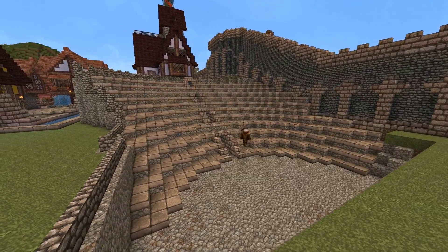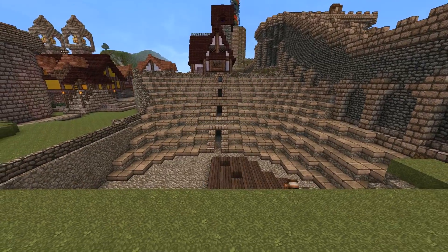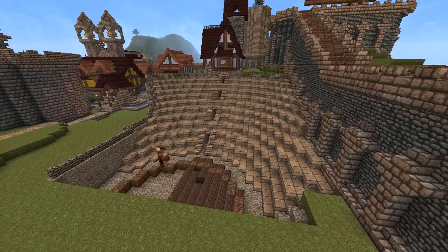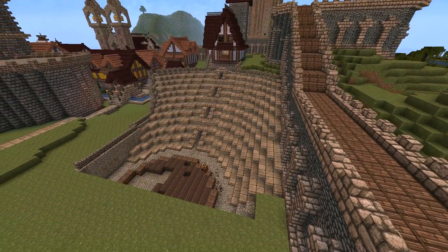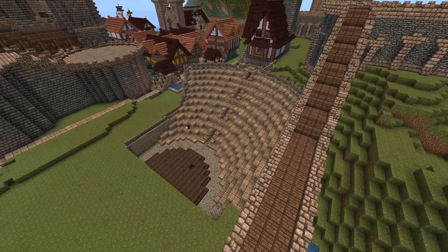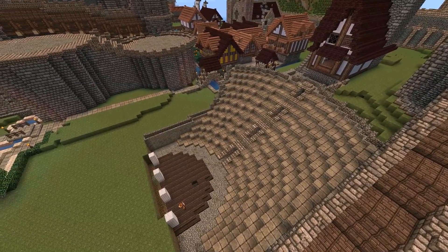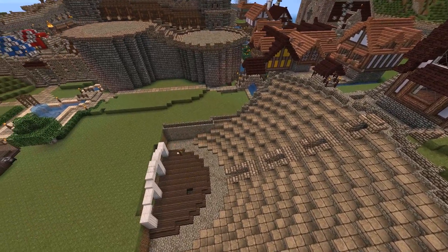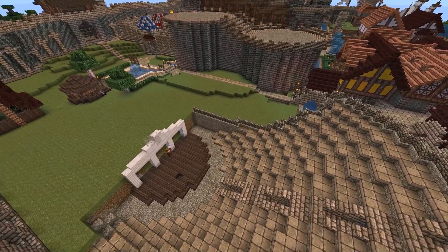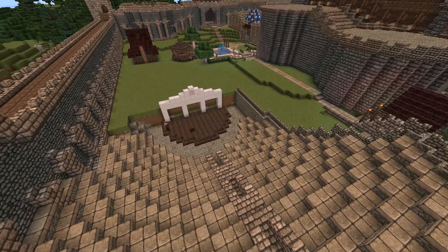Interestingly enough, the Coliseum had different entrances for different rows of seats, so I tried to do that here. Here I was building a stage for the actual actors to perform on, and some background behind the stage for a play that is perhaps well known in this area.